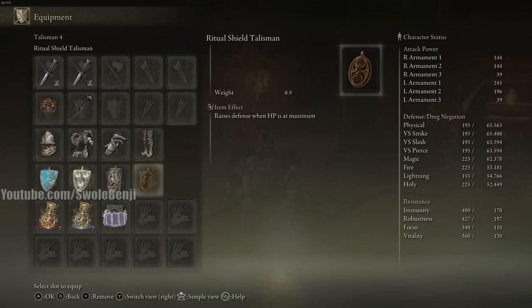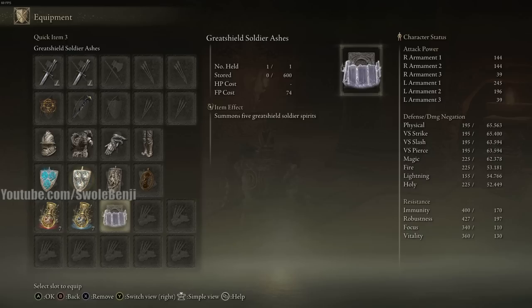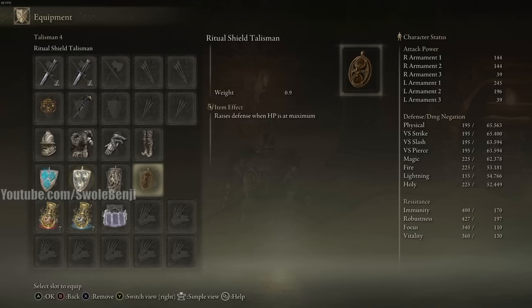Having all defensives makes your character so much more survivable. Right now I'm rocking 65% damage reduction and 62% magic damage reduction completely unbuffed, and that can be pushed well above 80%. In PvP, without playing defensively you die in one hit, but with all defensives you can survive five to six hits, especially at higher level PvP.